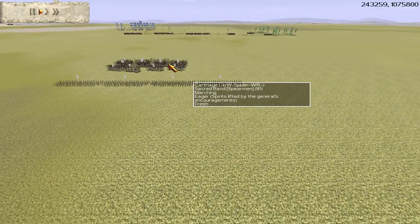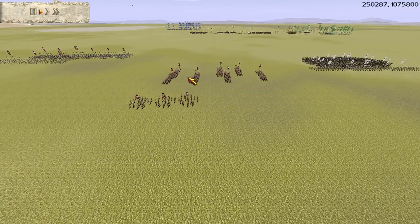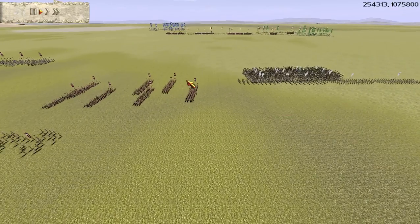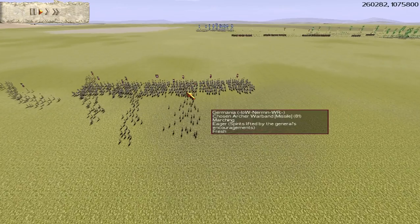We've got IOW Spider, also known as Spider Pig, playing as Carthage. We've got IOW Nerman - he's a fellow clan mate of Spider. They're both from the Immortals of War clan, a very good clan. He's playing as Germania today.